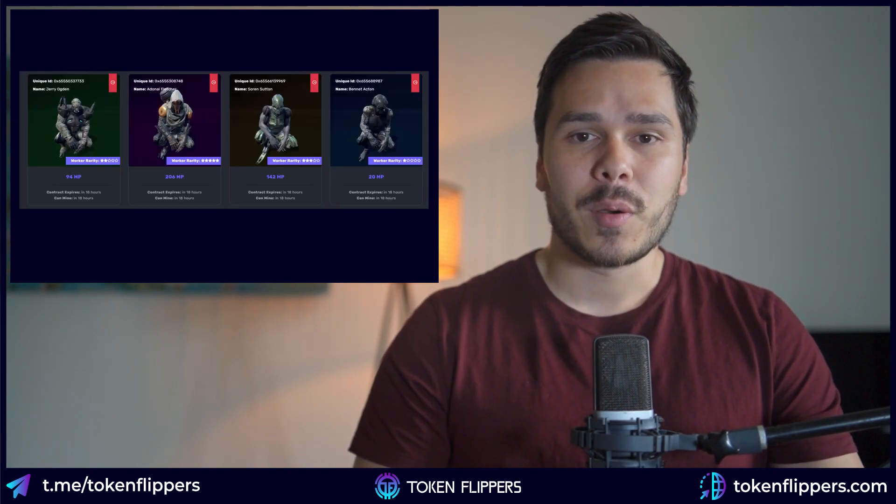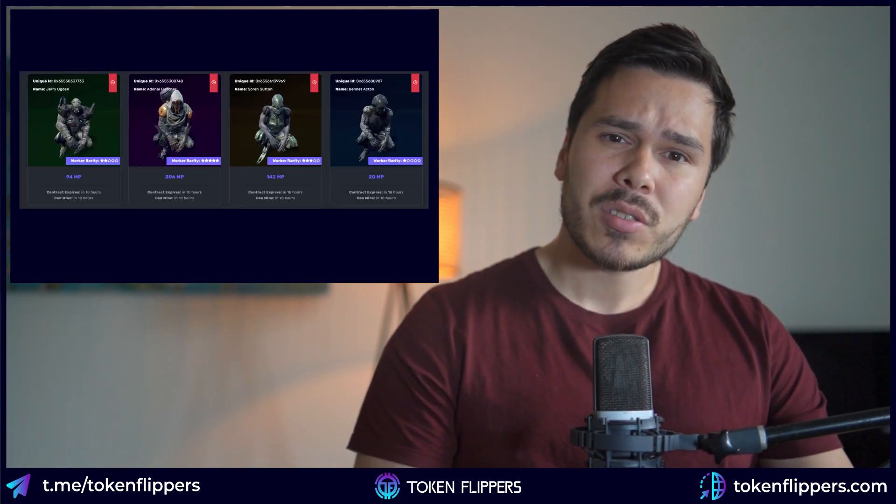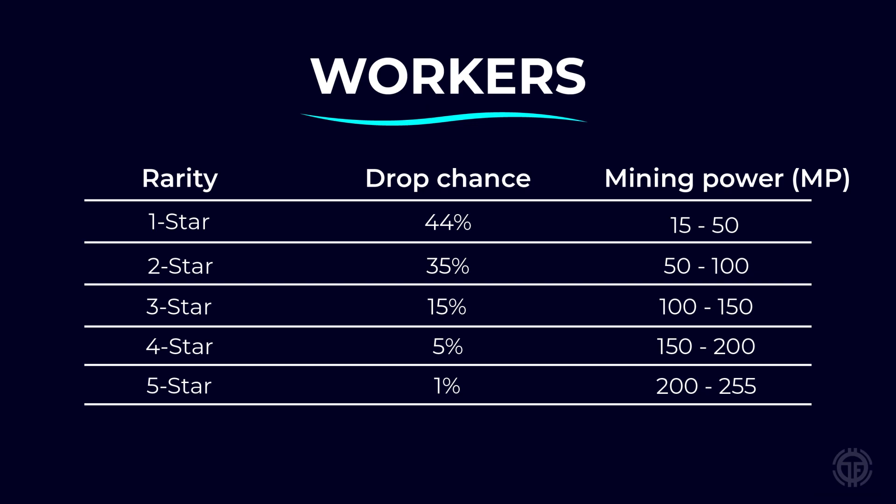Workers are the backbone of your mining operation. They also come in 5 different rarities similar to the star grading for ships. However, the strength of a worker is presented with a stat called mining power or MP. One star workers have a minimum MP of 15 and a maximum MP of 50, while 5 star workers have a minimum MP of 200 and a maximum MP of 255.